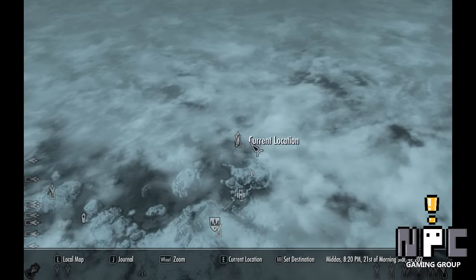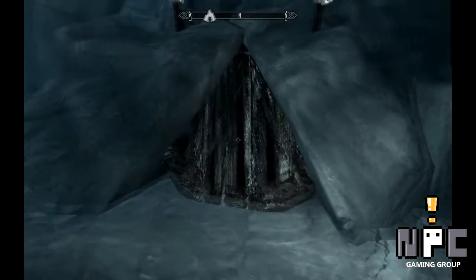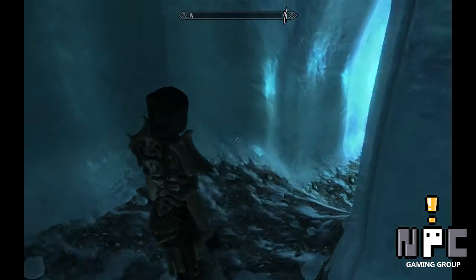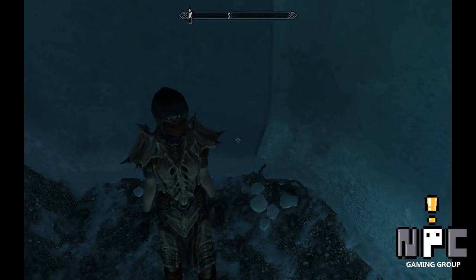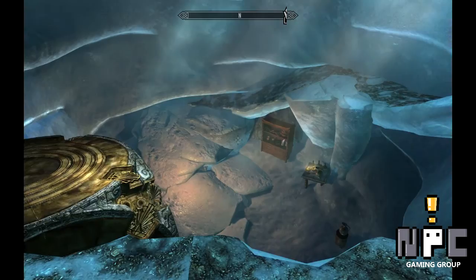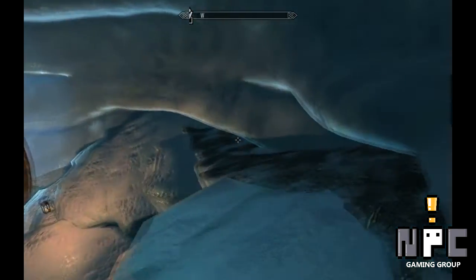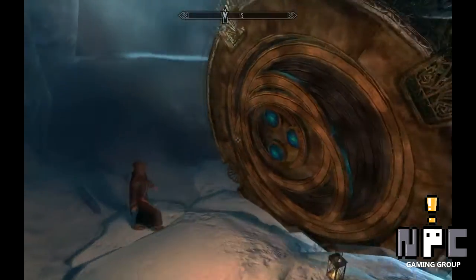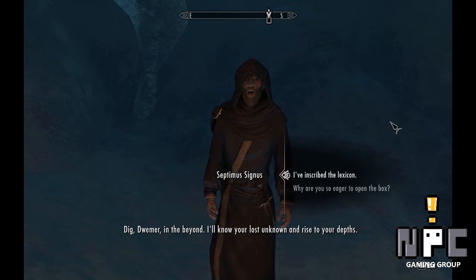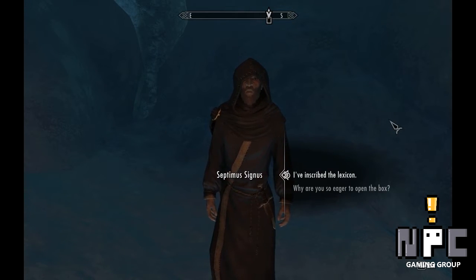You talk to Septimus here, give him the lexicon, take it, get it inscribed, come back — same stuff. If you happen to do that early in the game, you can't really do much with it. But after level 15, Akari will come and say he's finished transcribing the thing. We're level 44 — I wanted to level up a few things, and kind of went and beat the game. But I did get some nice dragon bone heavy armor, even if it doesn't really go with anything else. Anyway, once you get your inscribed lexicon, you come here and talk to this fellow. He's a nice guy — not crazy at all.